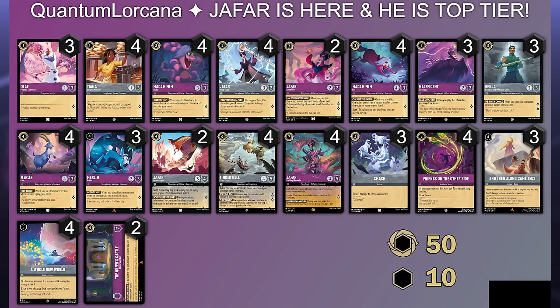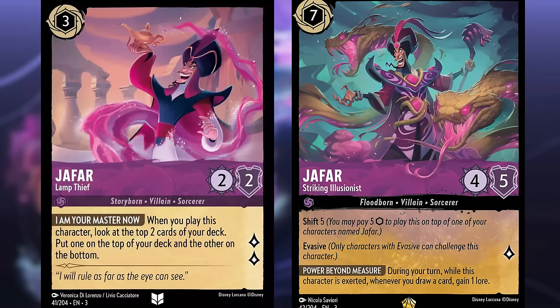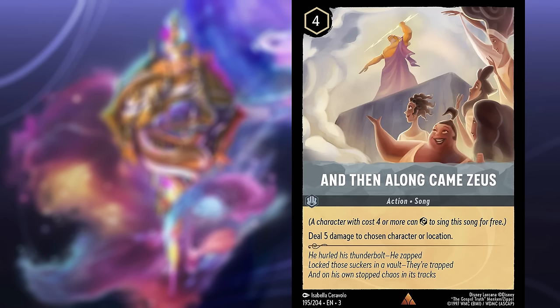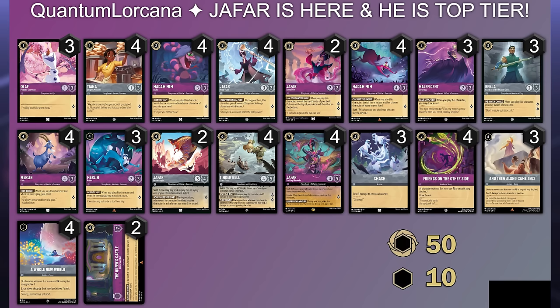Of course we still have to play four Tinkerbell. This card is still very relevant and helps you stabilize against aggro matchups. The big boss of the deck is the Jafar Striking Illusionist. This card shifts onto any of the small Jafars and is immediately usable — exerting either by questing or singing a song — and any draw you get while this card is exerted will net you a lore. We also include three Smash and three And Then Along Came Zeus, so not using Grab Your Swords in this build, which is probably controversial. I just wanted to test out the Zeus card first, and then four Friends on the Other Side and four A Whole New World.